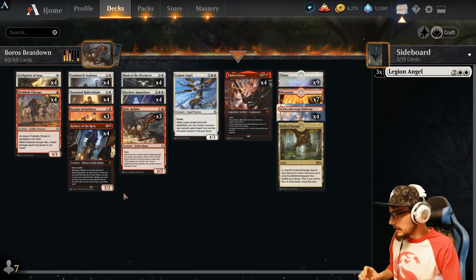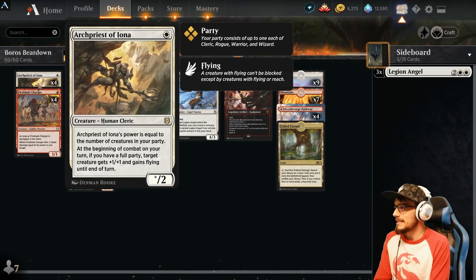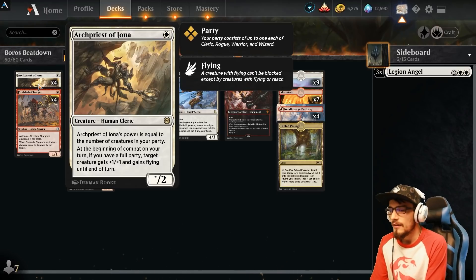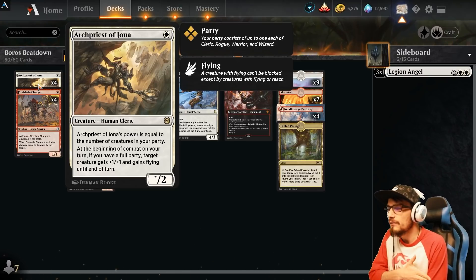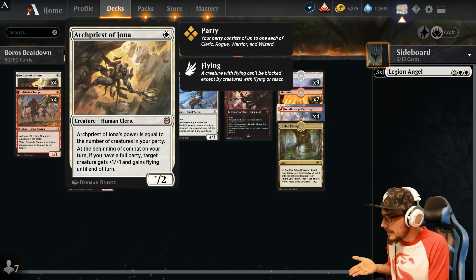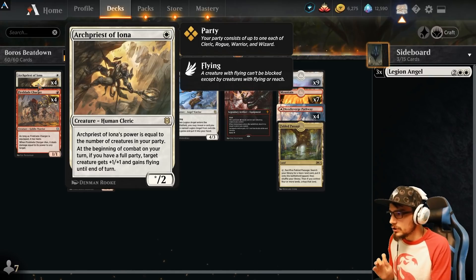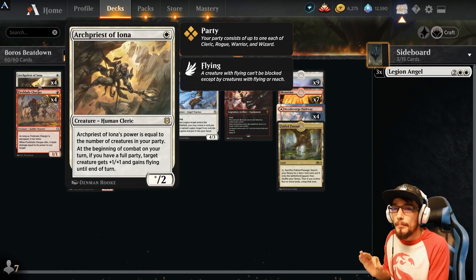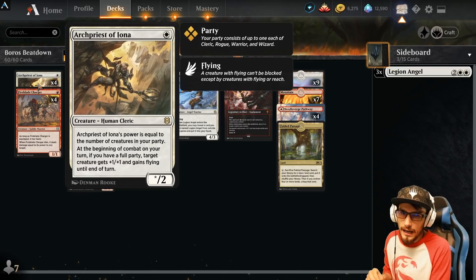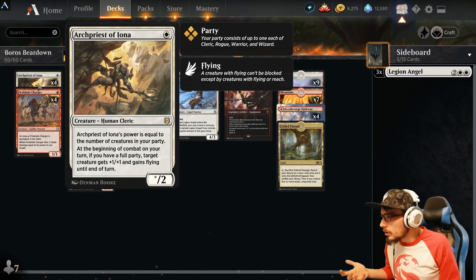Into the deck list: four copies of Archpriest of Iona. As far as I'm concerned, this is the best cleric in Zendikar Rising for the sole purpose of value. It costs one mana; its power is equal to the number of creatures in your party. Obviously it's a cleric, so it comes in as a 1/2 if you don't have anything else. At the beginning of combat on your turn, if you have a full party, target creature gets plus one/plus one and gains flying until end of turn. With a full party it can become a 5/3 with flying for one mana — in what world!